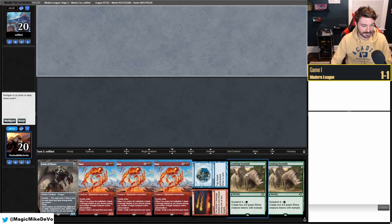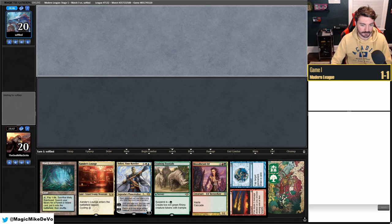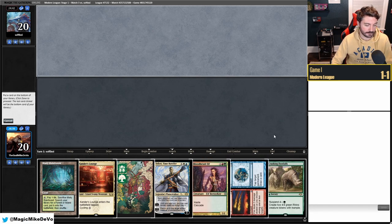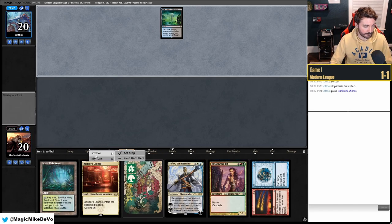Our opening hand has no lands — obviously not keepable despite having a full house. We mulligan and get a much better hand. The question is do we lead on Footfalls? We don't have to — we're going to hold it because we want to play this tap Dark Glint Shores setup.